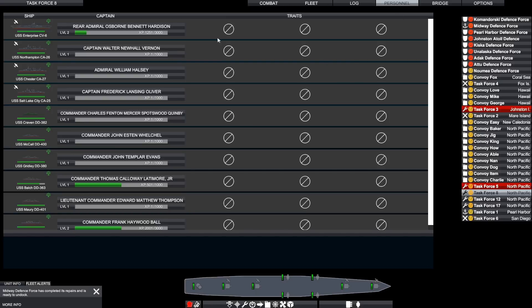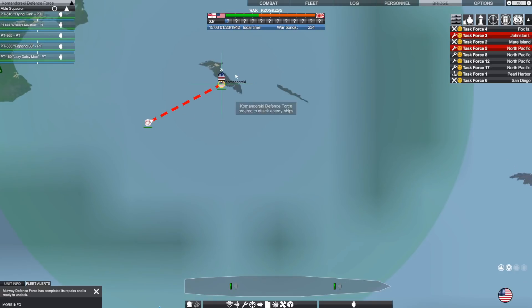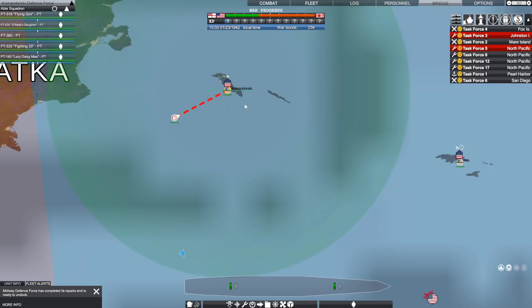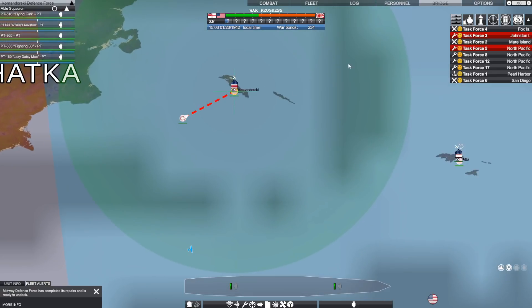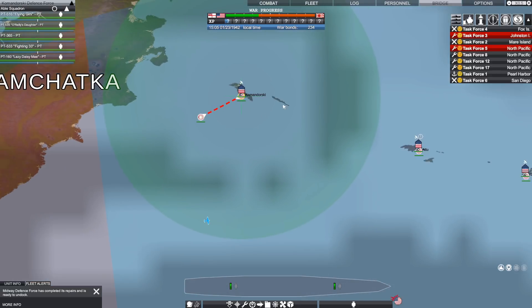Alright, let's dive back in and take a look at where we are. We've got an enemy fleet — just two light cruisers — headed toward one of my bases out in the Aleutian Islands. We're going to give the order to attack those couple of light cruisers. I don't know if we can do it with these five torpedo boats and whatever planes we have, but we're certainly going to give it a try.